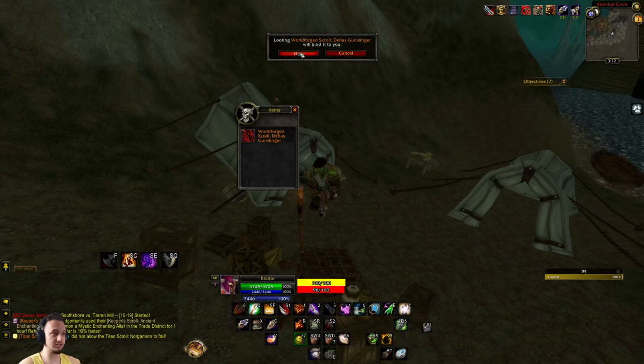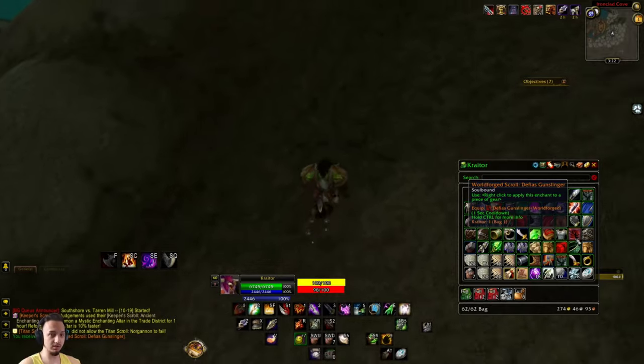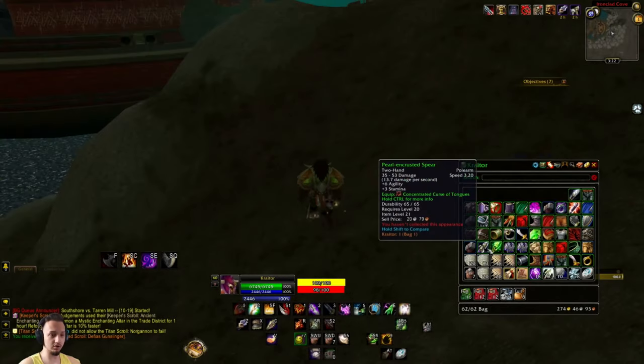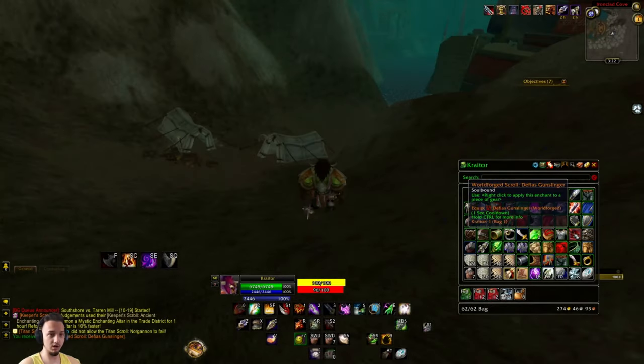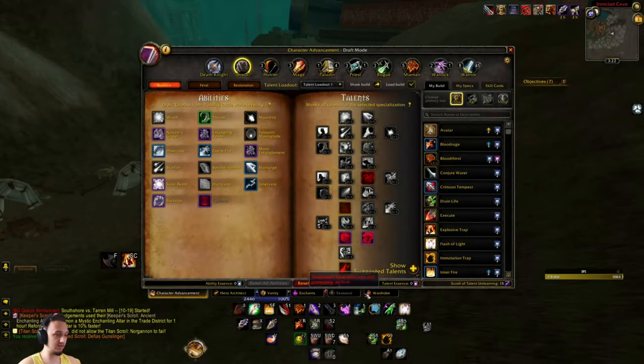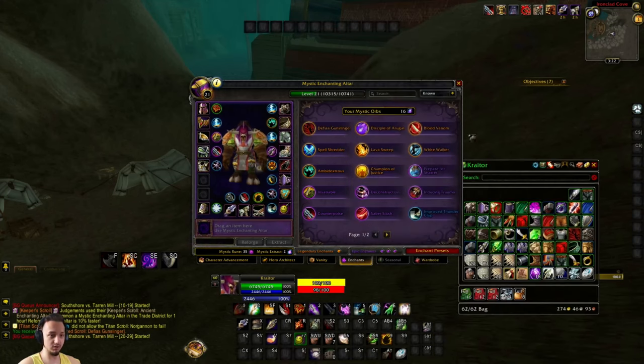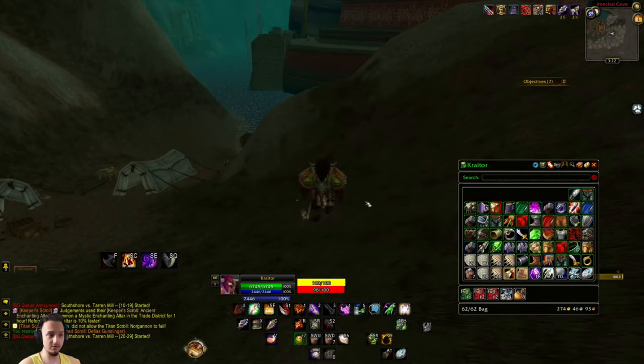You open that up and there it is - a World Forge Scroll, the Defias Gunslinger. So you loot that baby up and put that on a piece of gear. Make sure the gear you're putting it on is at least rare or higher, so a blue or a purple item. Then you want to extract that and you can get it into your library. Put the item right in there, hit extract, and that'll save it to your character.